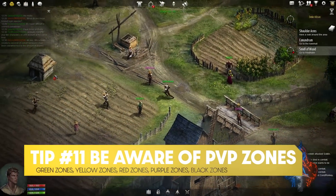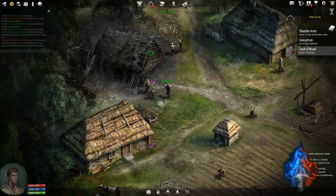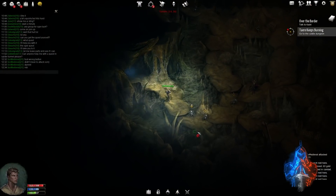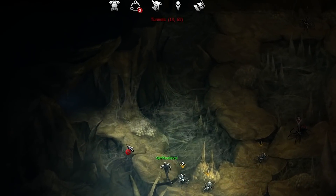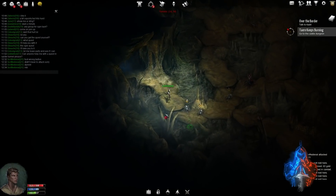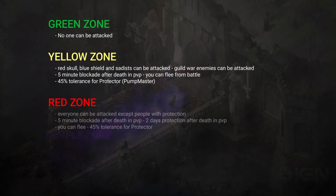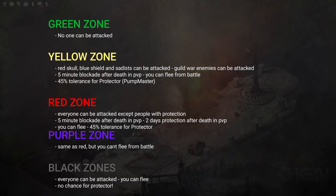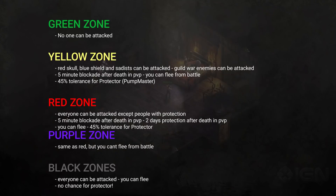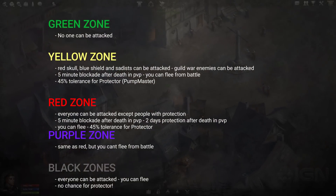Number 11 ties into PVP zone information. Broken Ranks actually has PVP zones similar to Albion Online or Eve Online. You can tell what zone you're in — green, yellow, or red — by looking at the text at the top of your screen showing your location. When you enter a new type of zone like a red zone, this text will turn red. Green zones are areas where no one can be attacked. Yellow zones mean only certain people can be attacked, such as sadists or guild war enemies, with a few other exceptions. Then there are red zones, purple zones, and black zones.